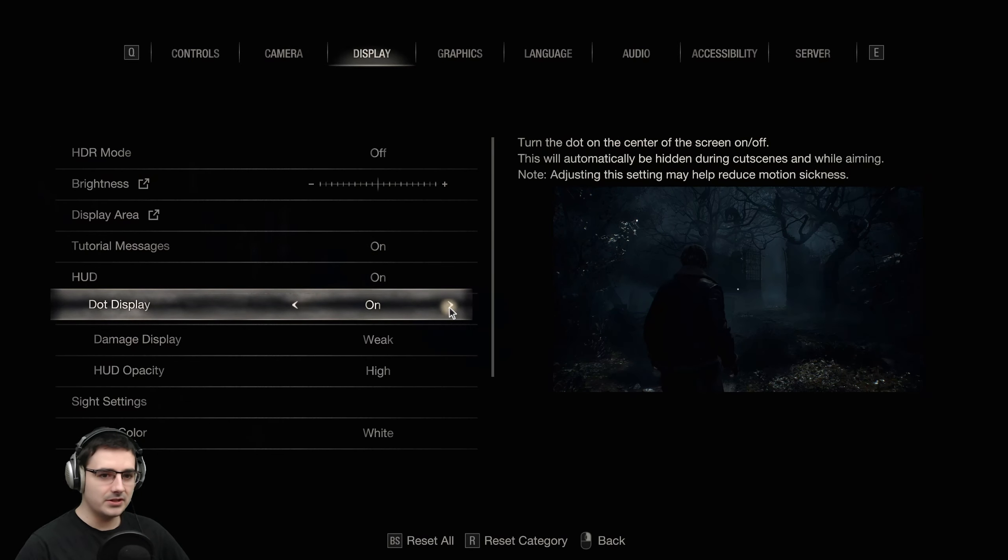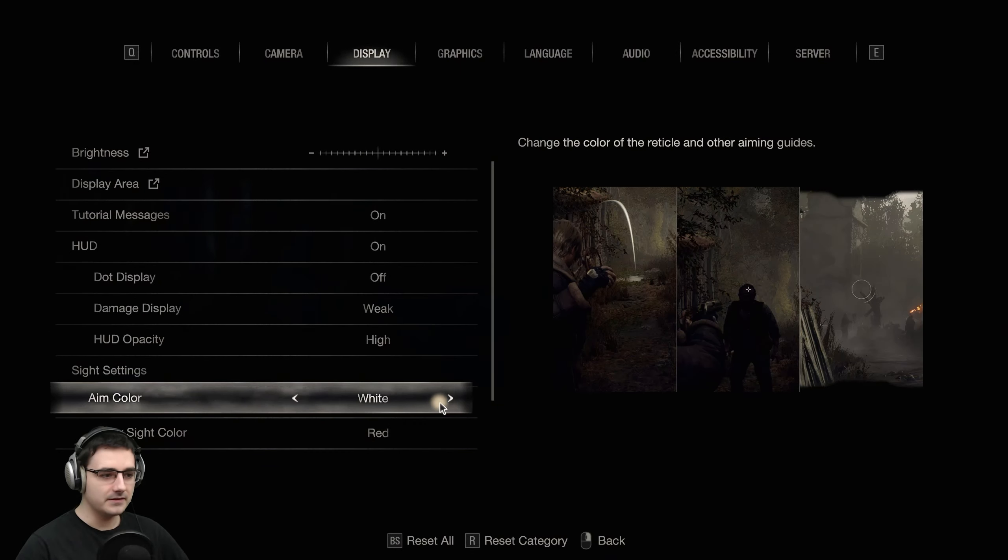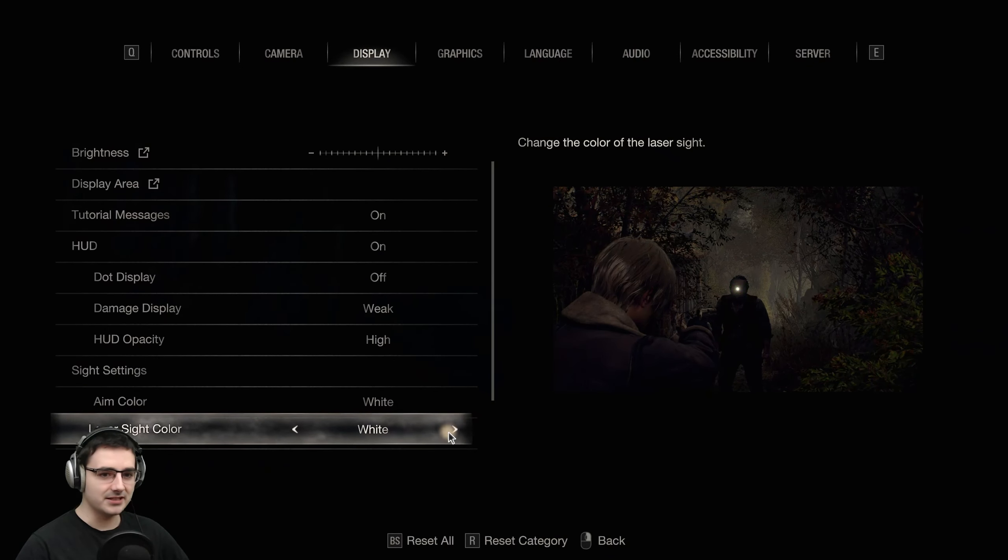You can have a dot on if you have motion sickness. You can change the blood screen — I've kept it on weak because it's pretty annoying when you're trying to not die and half the screen is obscured by jelly. You can change the aim color and even the laser sight color. But is it like an actual fully 3D laser or just a dot that appears? Does it have an actual beam?